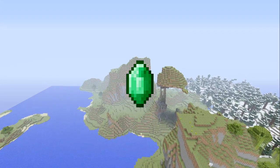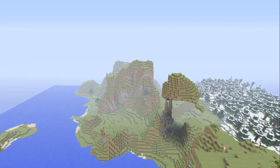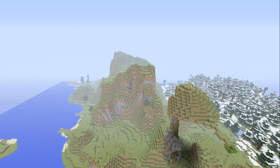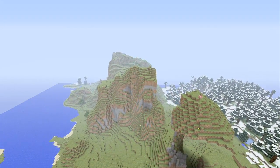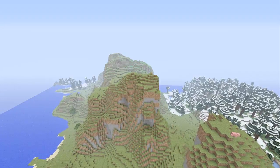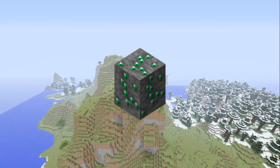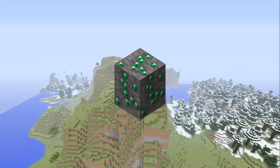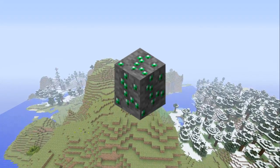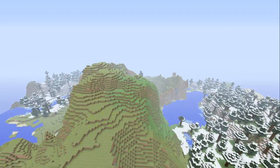So how do you obtain emeralds? They're found in extreme hills biomes only. Now you can find them kind of close to extreme hills sometimes — they do render outside a little bit, a few blocks out — but they are found in extreme hills biomes. Extreme hills biomes are the mountain biomes as we call them on Xbox 360 Edition. There you can find quite a few; it's not very rare. There's about eight per chunk, found in levels four through 32, so a wider range than diamonds.